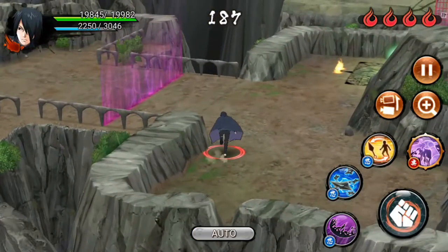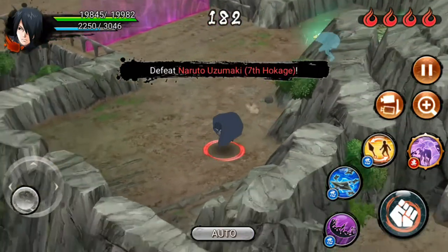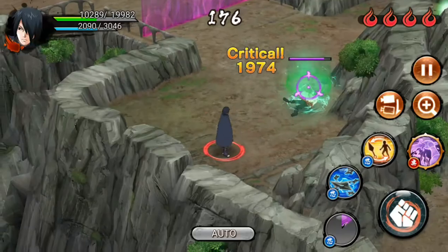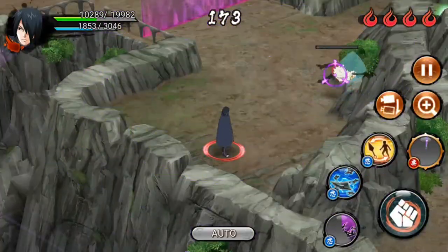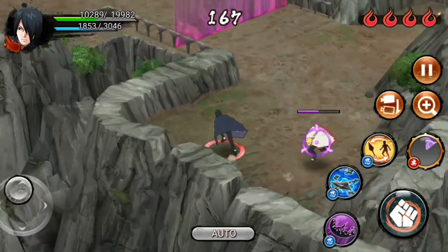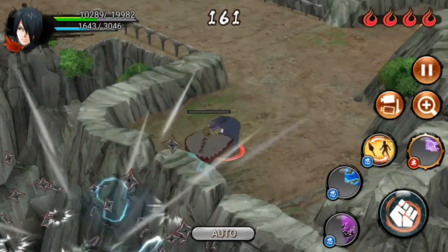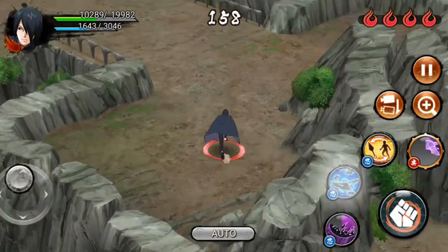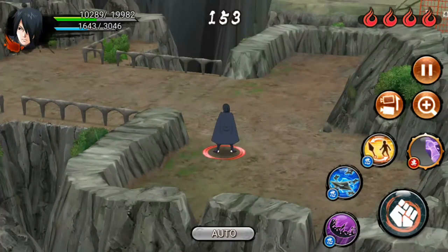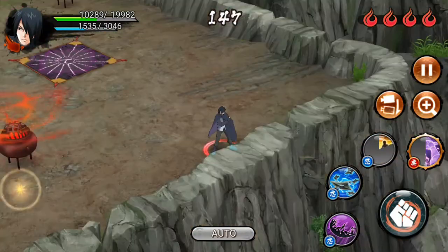Here we are again in my fortress with Sasuke. As you can see, there is my Resuscitation Trap. Let's find King Naruto and try to defeat him — he is really strong. Let's defeat him with my ultimate. He is already defeated. But as you can see, the barrier is still up, so I need to defeat him another time. He is now defeated again. As you can see in the upper right, there are red indicators telling me that I still need to defeat the other four ninjas.